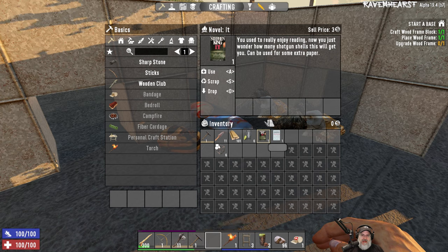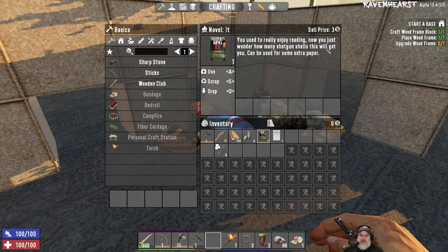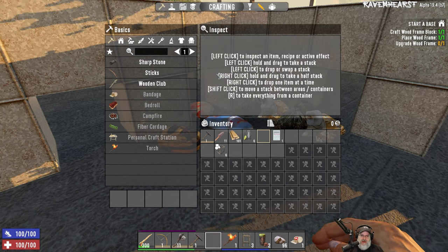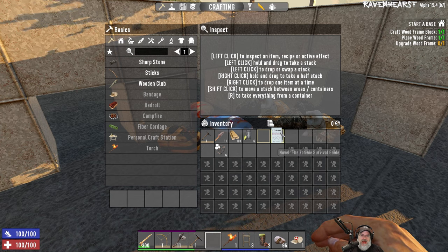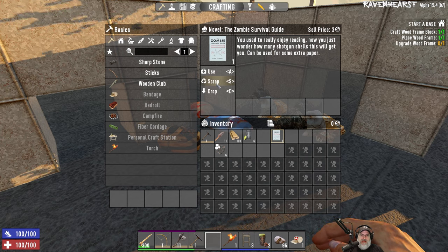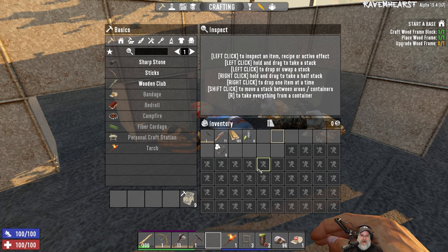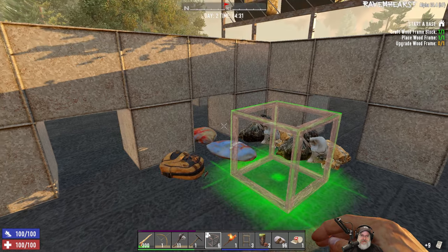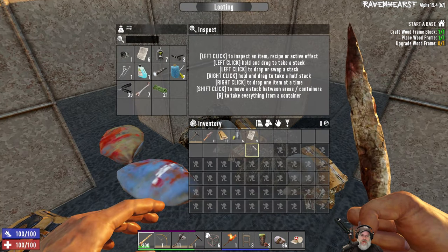These book items say: 'You used to really enjoy reading. Now you just wonder how many shotgun shells this will get you. Can be used for some extra paper.' If you use them, they just disappear and nothing seems to happen. So I'm thinking we're supposed to scrap these things to actually get paper, not use them. If you guys can confirm that, that appears to be the situation.